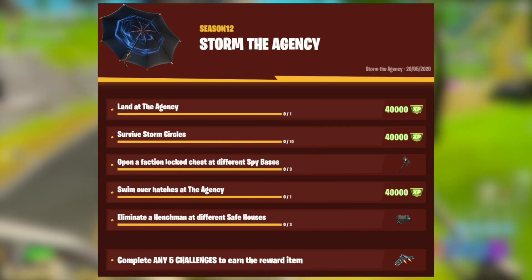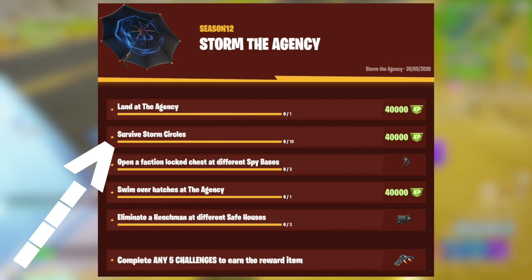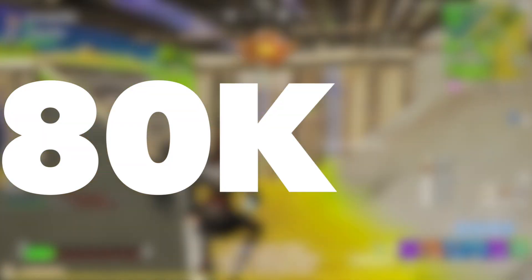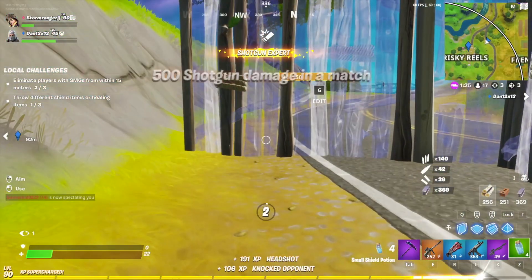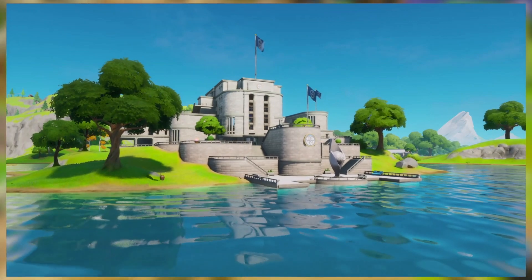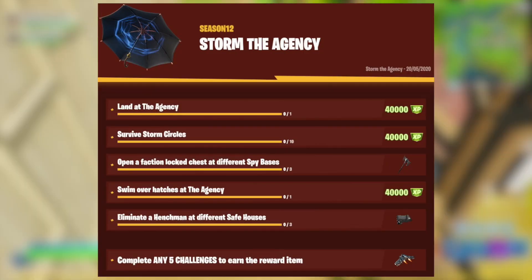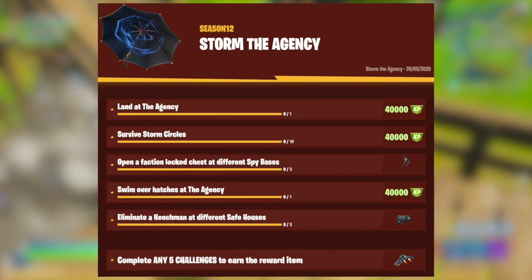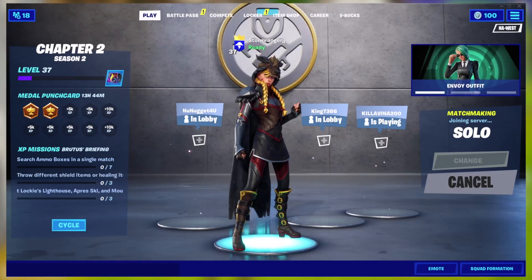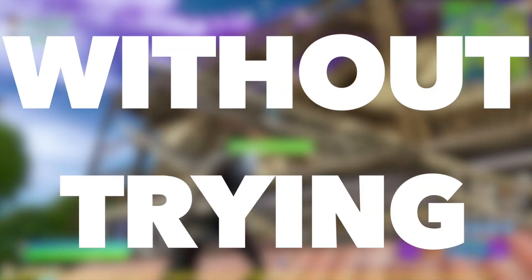The first two challenges are pretty standard: land at the Agency and survive through 10 different Storm Circles. Completing these two challenges will earn you 80,000 XP. Landing at the Agency is incredibly easy and will be completed automatically when working on all of your other challenges in this set. For surviving Storm Circles, just play a few games of any version of Fortnite and you'll complete this challenge without trying.